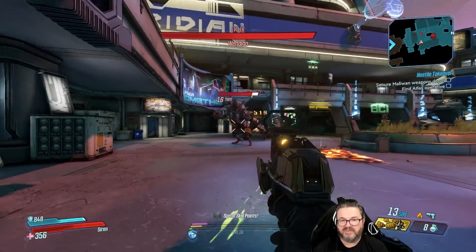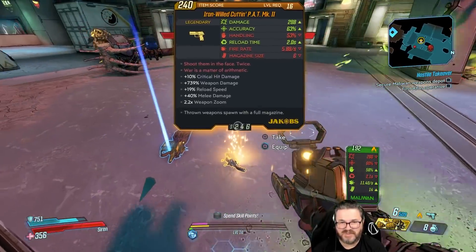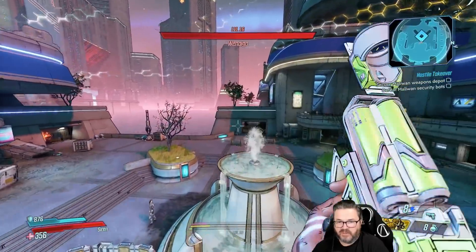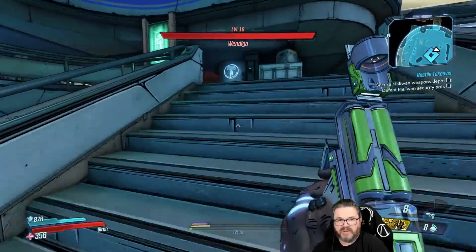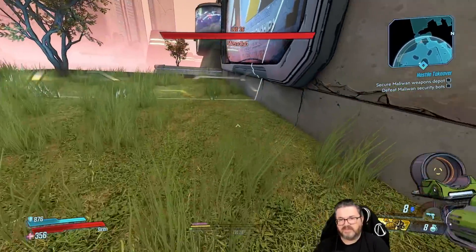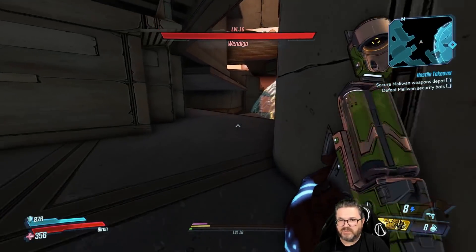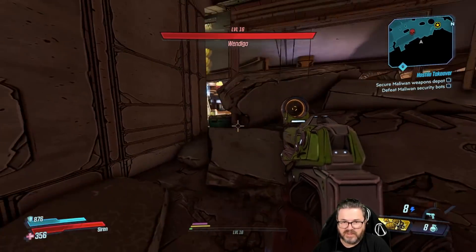Oh my god what the hell — the enemy was just spinning around. There's no bots here, zero. Oh is this a progression blocker? I would go back and kill Wendigo but I can't because he never showed up. Let's try going out of bounds and seeing if we can find Wendigo under the map maybe. There we go — now this wall is transparent, that allows us to go outside the map. Let's see where Wendigo is at — okay yeah he's over here somewhere. Wendigo, where are you?